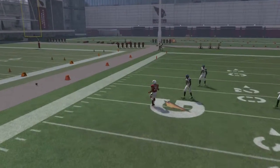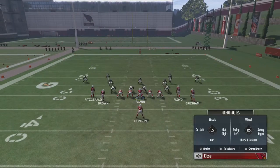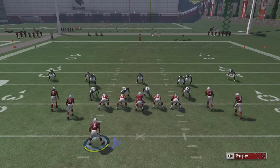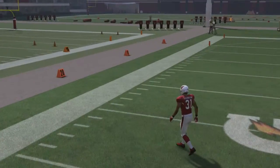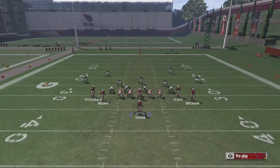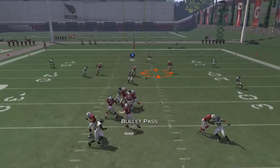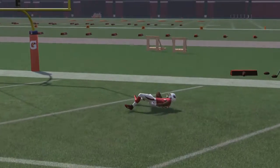Move out, wait for him to get set, hike the ball — wide open in the flat. Hit Y — boom, bring it back inside, easy touchdown.